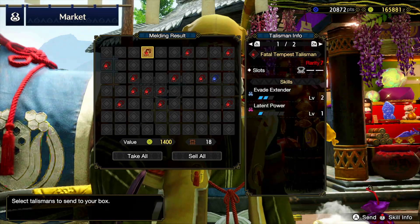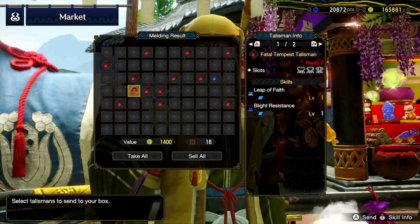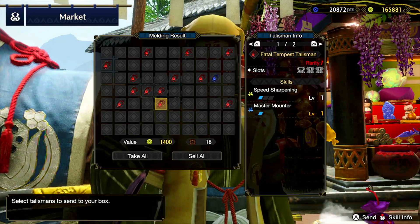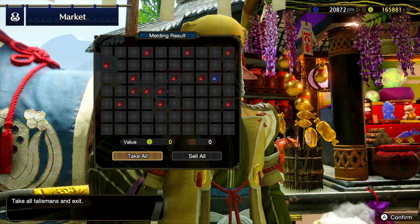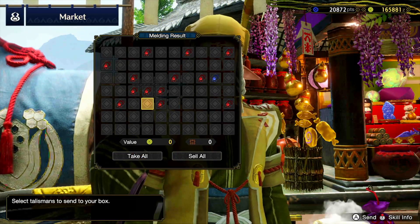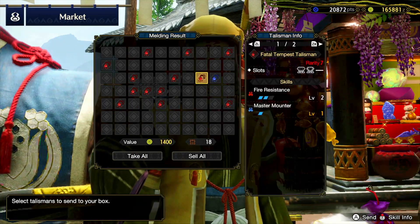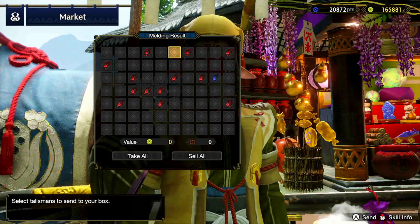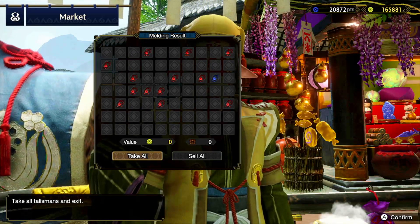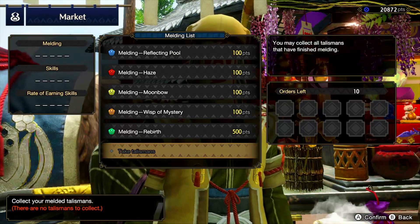Overall I don't think this was a terribly bad haul. Definitely some talismans in here that I can use, but definitely some that I will be recycling. Thanks for watching — let me know in the comments if there's any particular talisman or skill that caught your eye, and maybe share some of your builds and where you were using them. That's all for today — thank you very much for watching and I'll see you all in the next one. Goodbye!